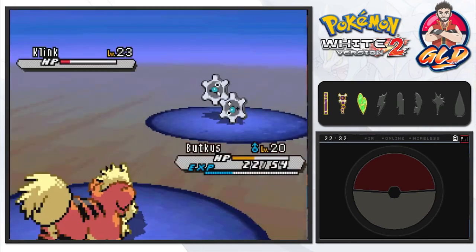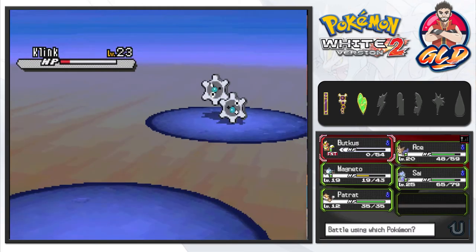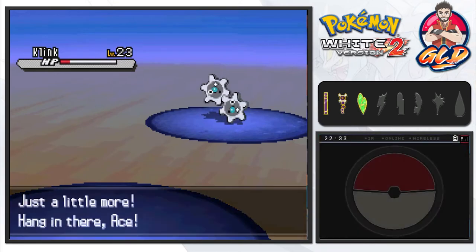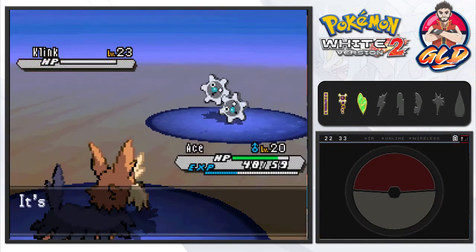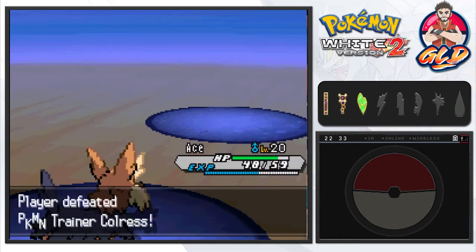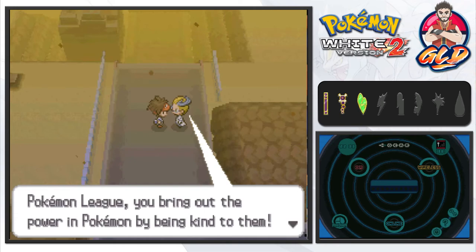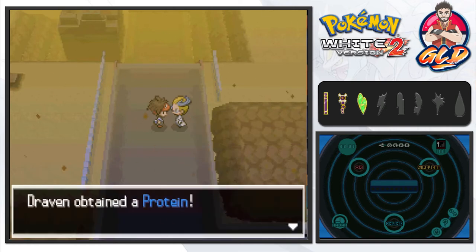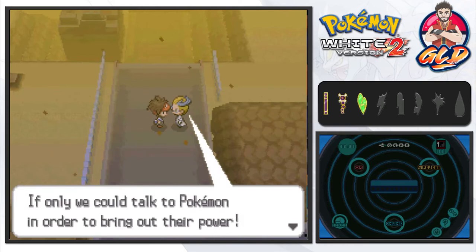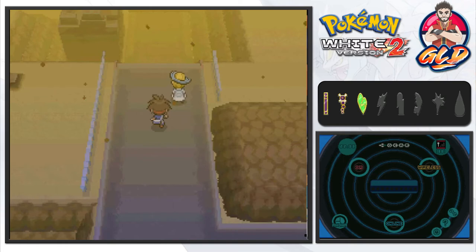Gear Grind from Klink defeats Buizel. We switch to Ace and use Return — since Return is based on the pokemon's love for its trainer, it's effective even against Steel types. Colress observes that we bring out power through kindness, just like gym leaders and the Elite Four do. He rewards us with a Protein as a token of gratitude and says he hopes to see us again.